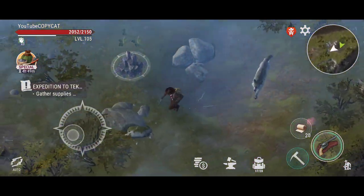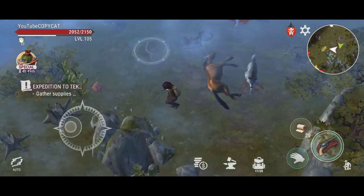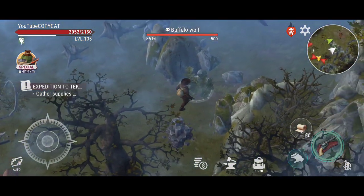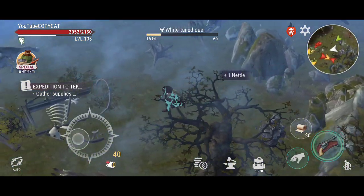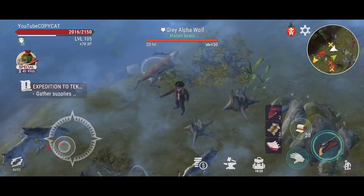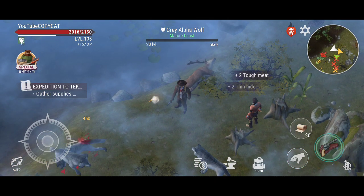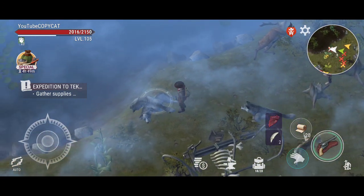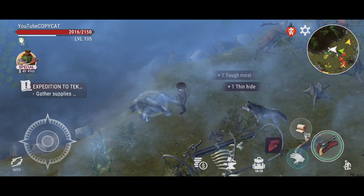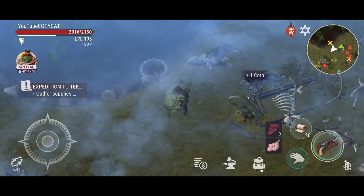I'm going to show you guys what we can get when we go back to our home base. You can go on auto-loot — remember, if you're VIP you can go on auto-loot and with that you definitely want to kill everything. This auto-loot is gonna clear this area a lot faster.